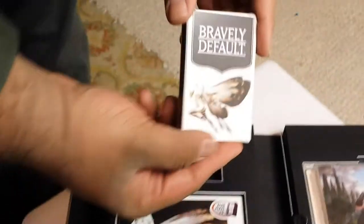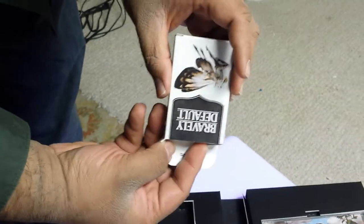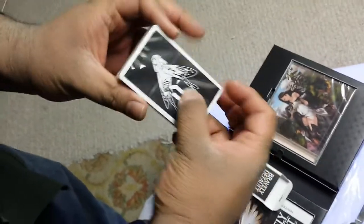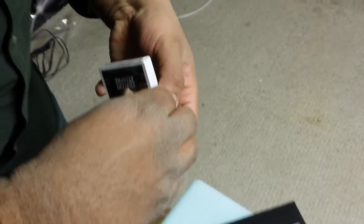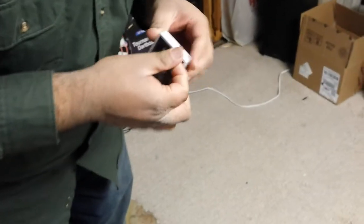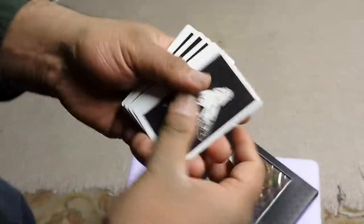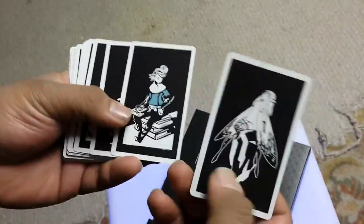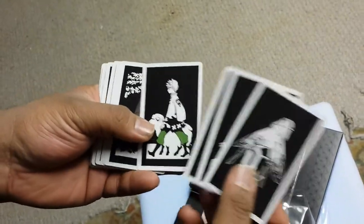This is the AR playing cards. I'm actually not sure what to expect here, because I was under the impression we would be looking at around 10 different AR cards. But this is obviously more, so I don't know if this is an actual deck of cards that can also function as AR cards. I'm just going to rip it open. We have different designs — these are some of the characters you'll see in the game. That's the Flying Fairy, which I forgot to mention as the original subtitle of the game: Bravely Default Flying Fairy.